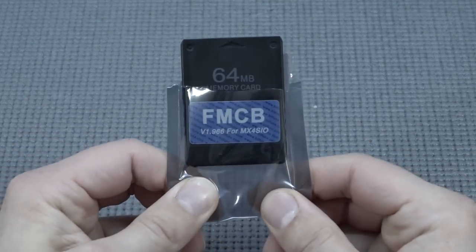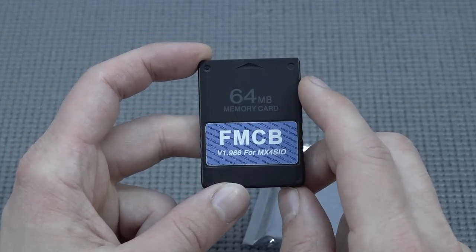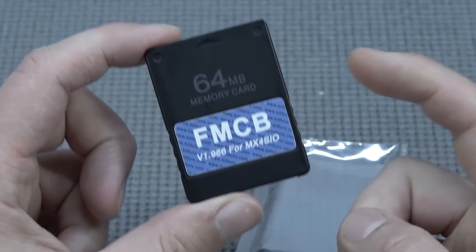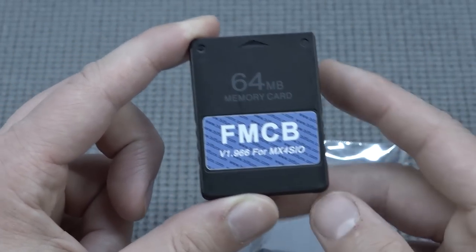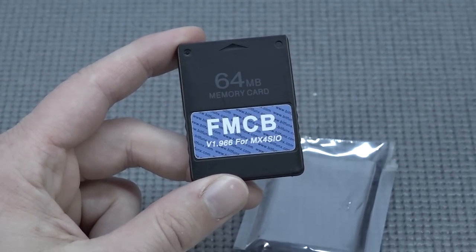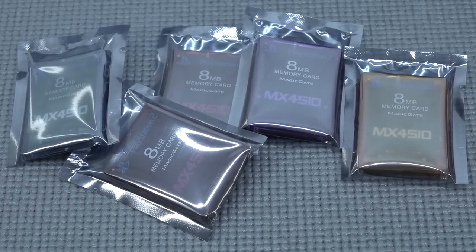So basically what we're going to get is a 64 megabyte memory card — you can also get the 8, 16, 32, 64, and I think it was 128 megabyte. I chose the 64, so take that into consideration depending on what kind of configuration you want. The applications that are needed are installed on the memory card itself, and you can still use it for saving. I did notice some issues with the 64 megabyte in the past where some games didn't recognize the memory card, so I just want to point that out.